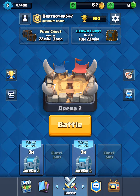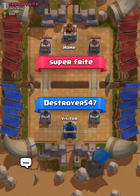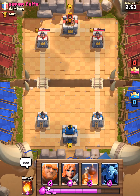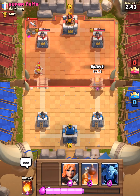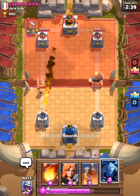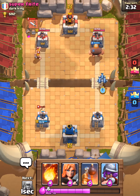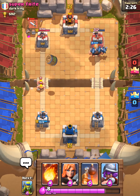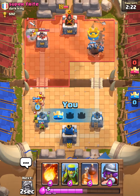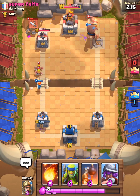Now for a live battle — sometimes they work and sometimes they don't. I got my Giant which is great. I forgot to send the Minions behind it at first, but I send them now so they'll also do damage. He has Barbarians — that's not fair at level three — but look, they just took them out! I love my strategies.